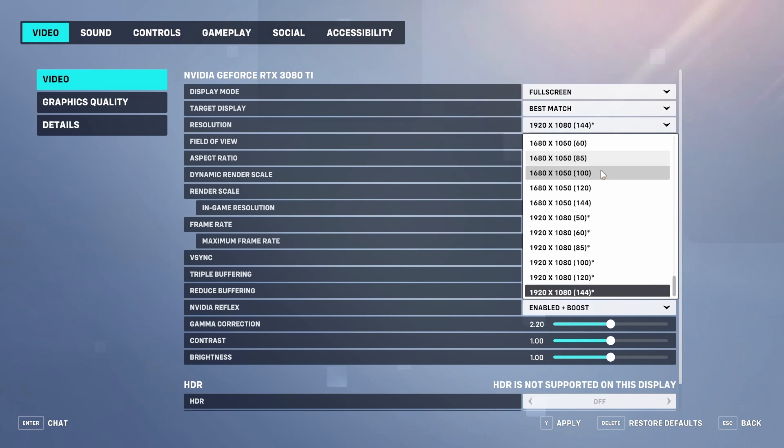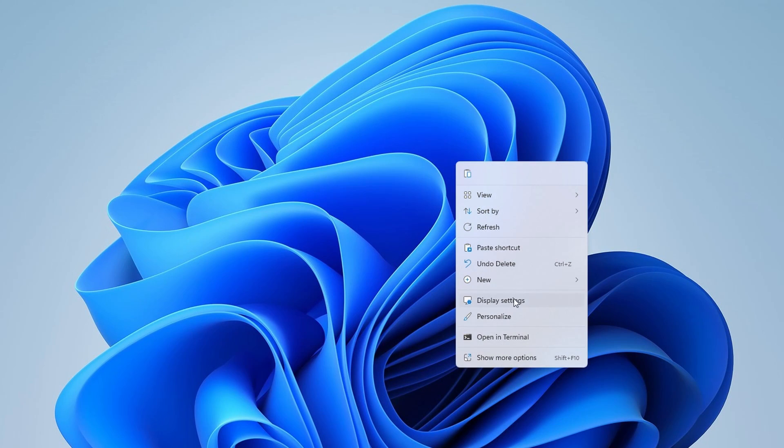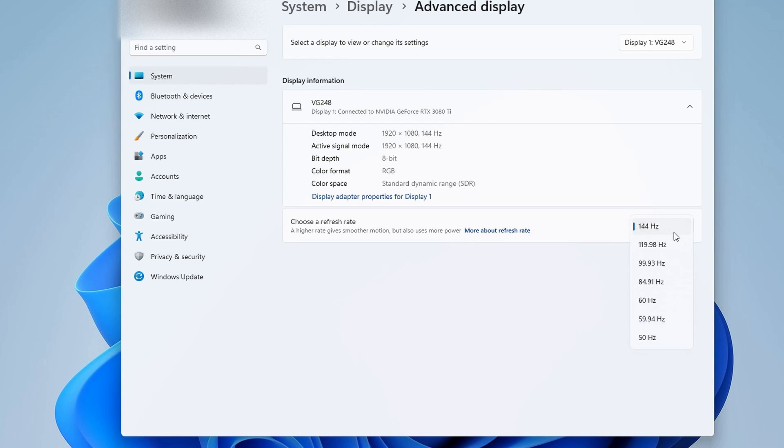Choose your monitor's highest resolution and make sure you select the highest number available in brackets. You should have a number here equal to your monitor's refresh rate. If it only says something like 60 when you have a 144hz monitor, you need to go to your desktop and right click, hit display settings, advanced display and select the highest refresh rate.